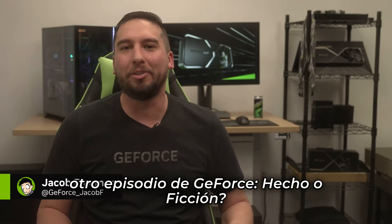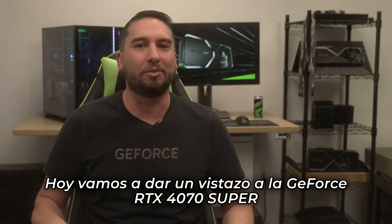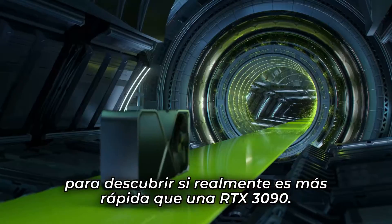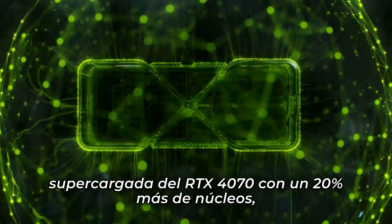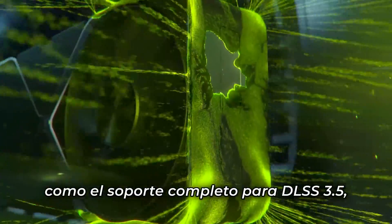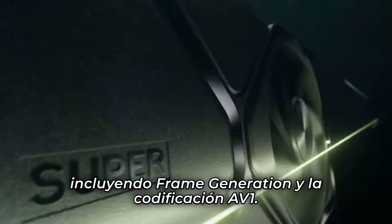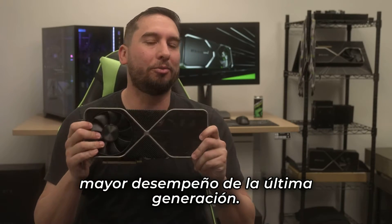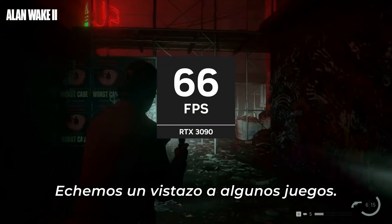Hey there, Jacob here, and it's time for another GeForce Fact or Fiction. Today we are taking a look at the GeForce RTX 4070 Super to find out if it is indeed faster than an RTX 3090. The RTX 4070 Super is a supercharged version of the RTX 4070 with 20% more cores giving you dramatically increased performance, and it comes with all the great RTX 40 series features, like full support for DLSS 3.5 including frame generation and AV1 encoding. The RTX 3090 was one of the highest performing cards from the last generation, so we're curious to see how the RTX 4070 Super stacks up. Let's take a look at some games.